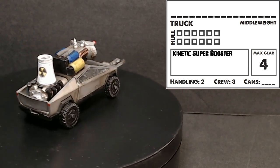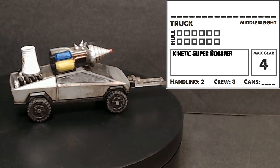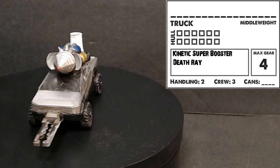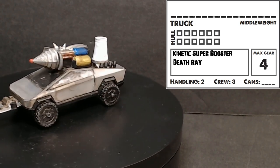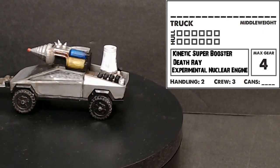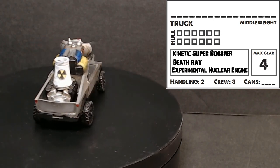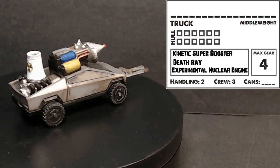The performance car's max gear is six, so I'm assuming if the performance car is in front you can shoot your own performance car and make it go really fast. The thing on top is the death ray - pretty self-explanatory. The experimental nuclear engine in the back lets you add two to the vehicle's max gear to a maximum of six.